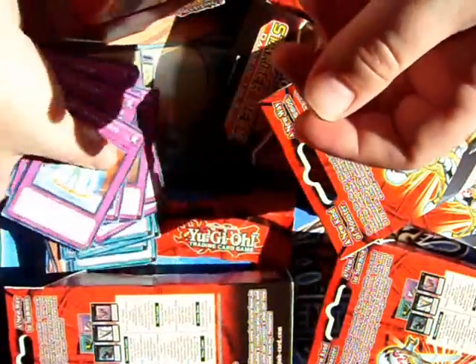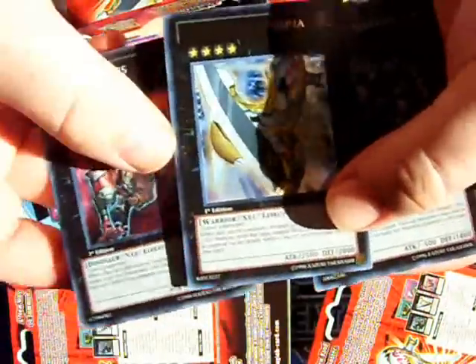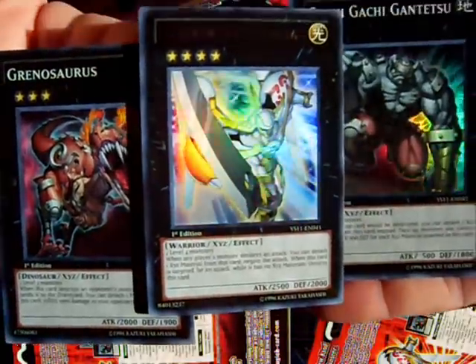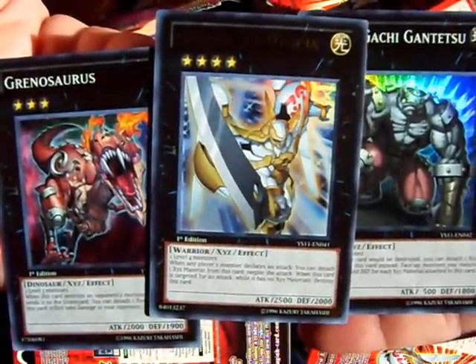That's it. And that is the new Yu-Gi-Oh! Starter Deck, Dawn of the Exceed. Let me know what you guys think of it. Galactic God, out.